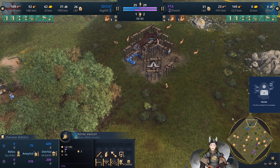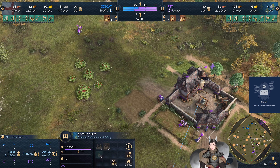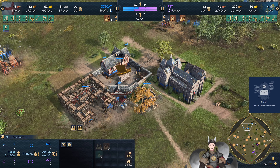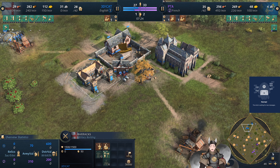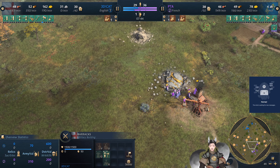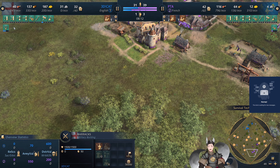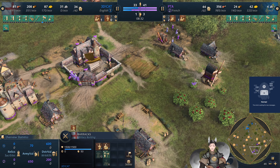A second Town Center is being employed for both players. And there's a Scout just standing there, menacingly — Scout lost her boyfriend. A barracks is going up, so he's probably going to have some Spearmen.